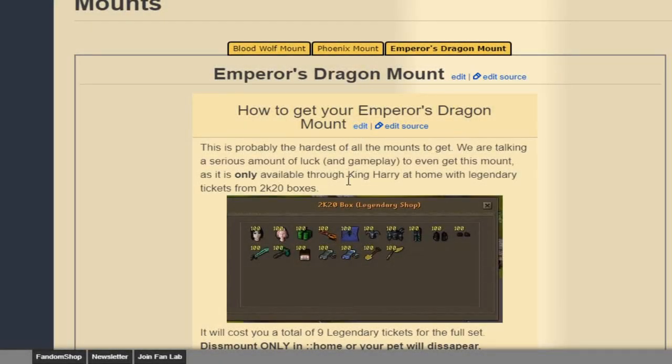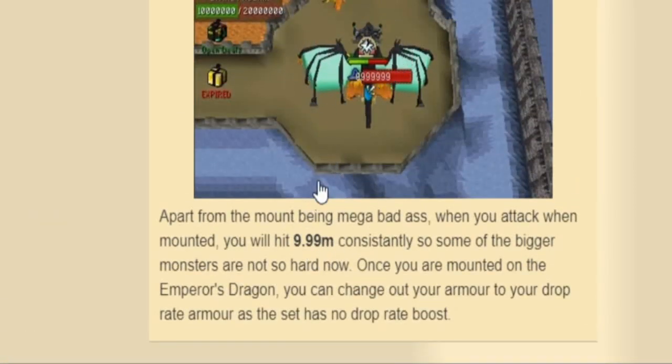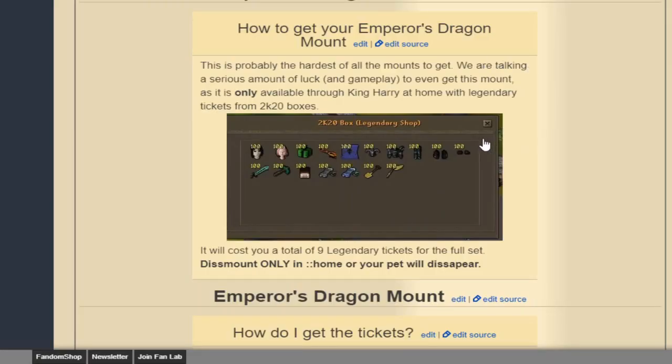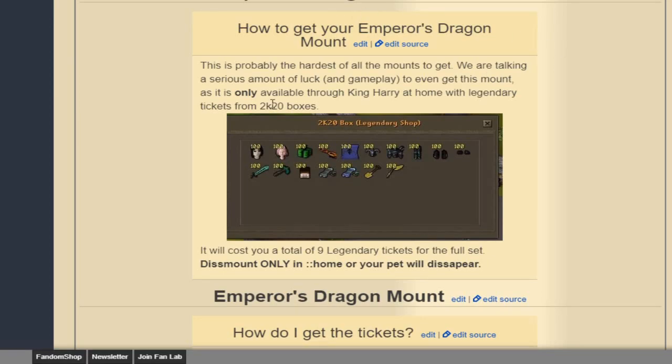If you're trying to go for the Emperor's Dragon Mount, that will be the most difficult one to get — an endless amount of hours to grind for it. But it's so freaking worth it. If you guys actually mount this, you will get 9.99 million consistently — damage every single time, no matter what you're hitting. So this will literally make every monster in-game just simple. The gear setup looks literally flawless. This might be a Donator-only thing. This is probably the hardest of all mounts to get, requiring serious luck — it's only available through King Carry at Home with legendary tickets from 2K20 boxes, so probably donation-only.